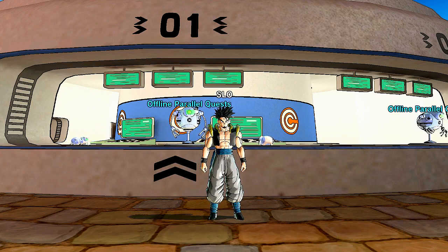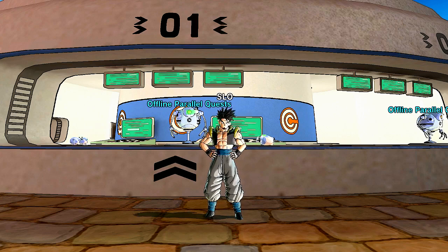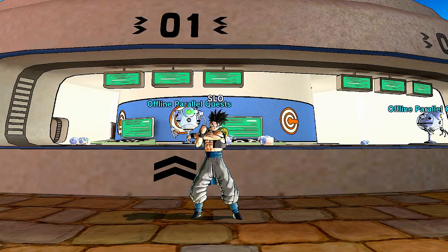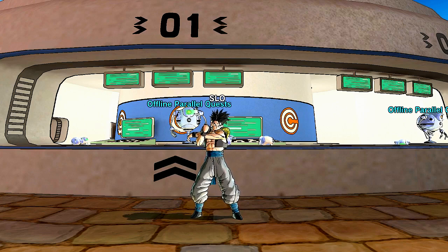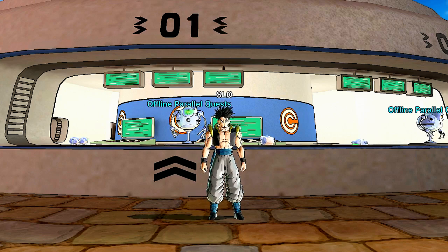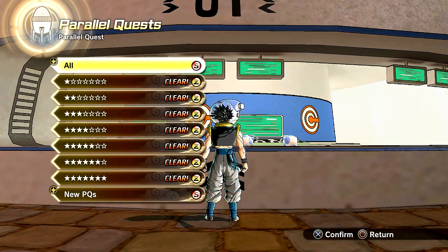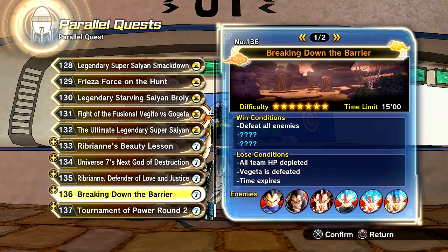Now, if you clicked on this video, most likely you don't know how to get all the skills and all the additional costumes that come with DLC Pack 9. I want to make this perfectly clear: these are not free. These do not come with a free update. You have to purchase DLC Pack 9 in order to get all the Parallel Quests, and you take on those Parallel Quests to unlock them at the very end depending on your ranking. It is still all RNG based at the very end.